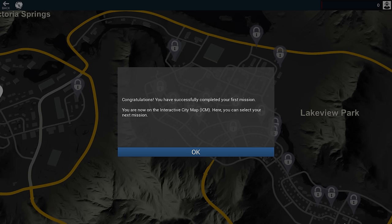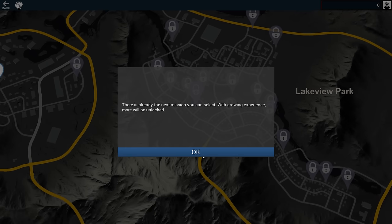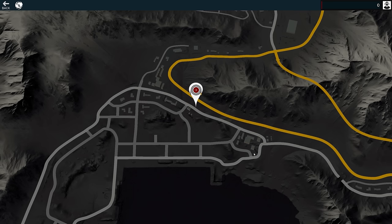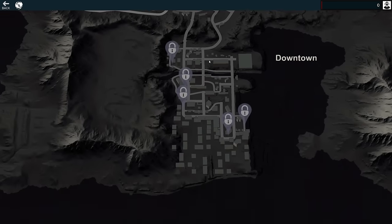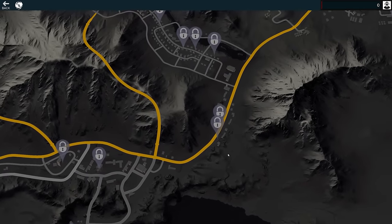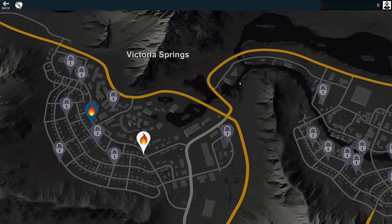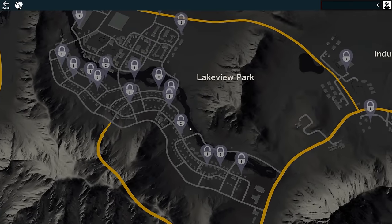You have successfully completed your first mission. You are now on the interactive city map — the ICM — where you can select your next mission. There's no sandbox mode in this game, which is kind of sad. With growing experience, more missions will be unlocked. Or you can go online and play with friends. Some people want to sit in a firehouse and respond to calls, but it doesn't bother me so much. It's all mission-based, which maybe eventually they'll expand into sandbox — I don't know.